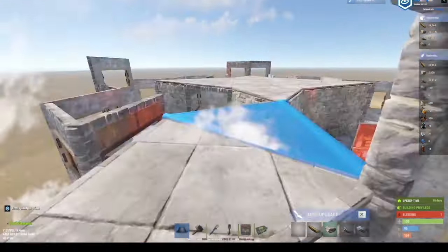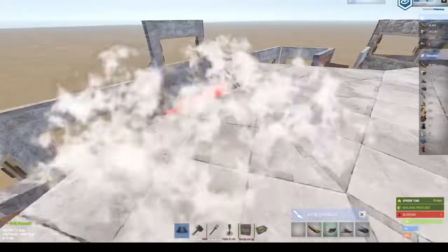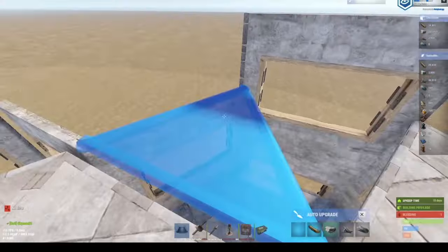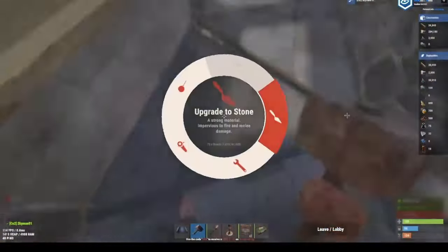Jumping up here, this whole area - place a triangle right here and do that like that. Two squares and a couple more triangles. You can do it this way, you just have to place frames down here.